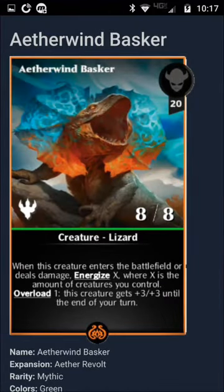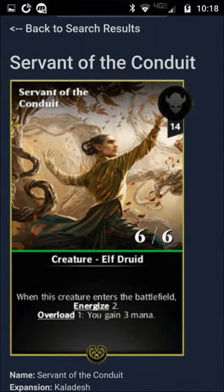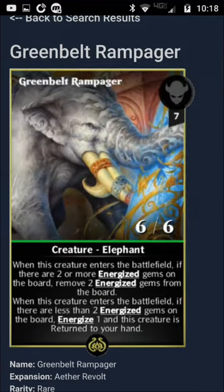Here we have: when this creature enters the battlefield or deals damage, energize X, where X is the amount of creatures you control. So a lot of energy out here — every card brings out energy, just about. When this creature enters the battlefield: energize 2, overload 1, gain 3 mana. So that's going to speed their hand up quite a bit.